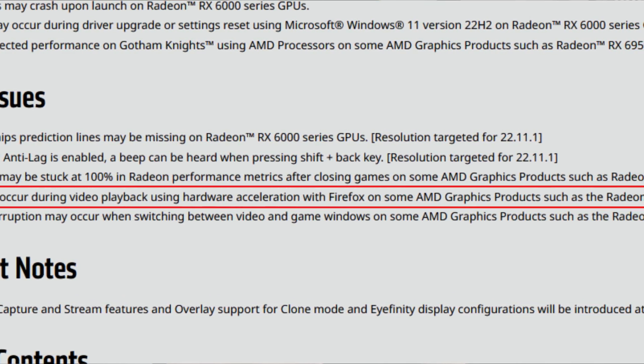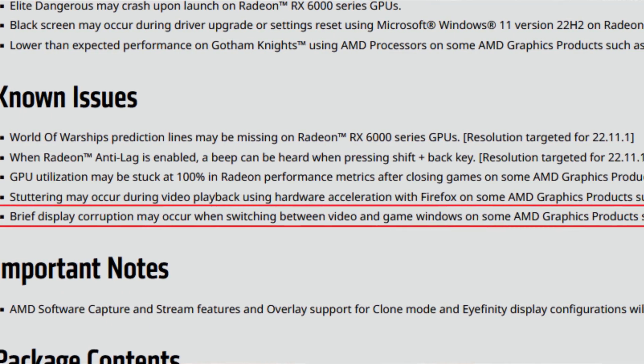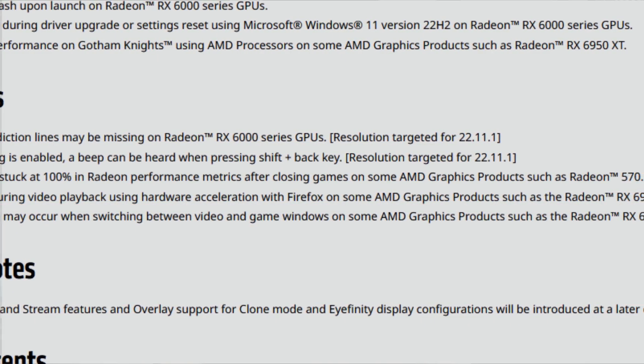Stuttering may occur during video playback using hardware acceleration with Firefox on some AMD graphics products such as the Radeon RX 6900 XT. They fixed hardware acceleration problems on most browsers, but Firefox still has issues on the 6900 XT specifically. The last known issue is brief display corruption when switching between video and game windows on products such as the Radeon RX 6700 XT. From the 22.10.2 comments, some users reported it was fixed for them, but not for others — hopefully fixed for everyone in a couple more driver versions.